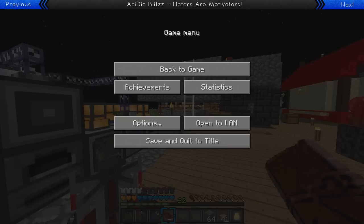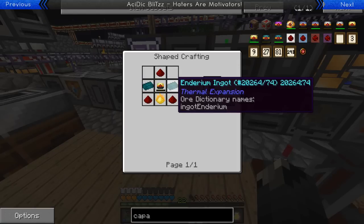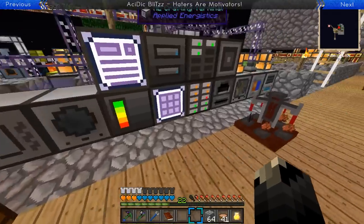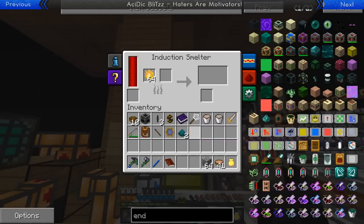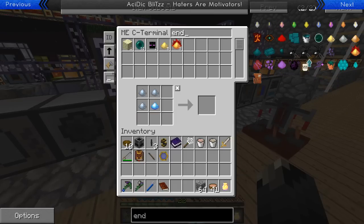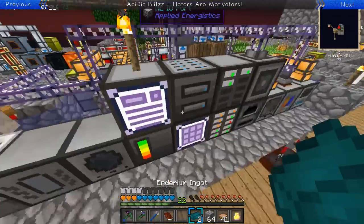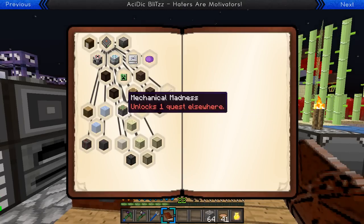I want to look at capacitors and make some more resonant flux capacitors, but we're out of enderium ingots. Those need enderium blend plus pyrotheum dust - we have tons of pyrotheum dust, but not much enderium blend. I honestly thought the diamonds were going to be the most annoying part about that challenge. But I also want to try and make a deep storage unit and get a couple challenges out of the way.